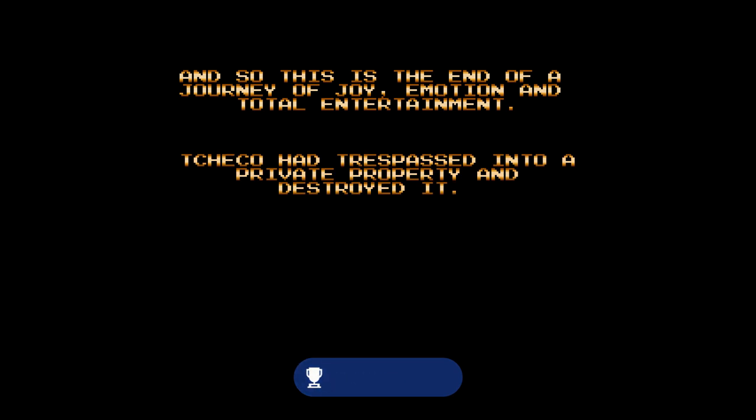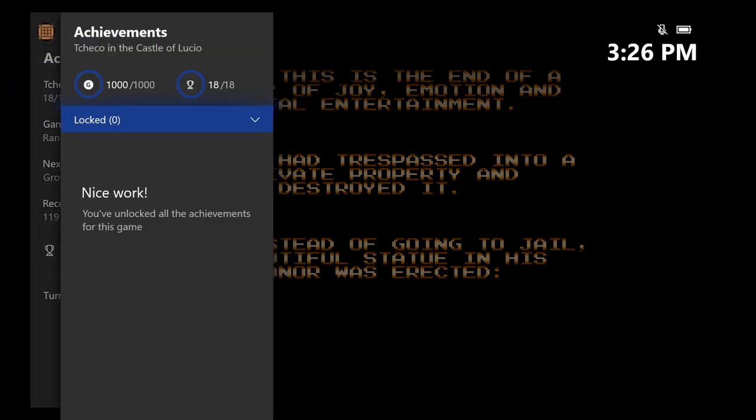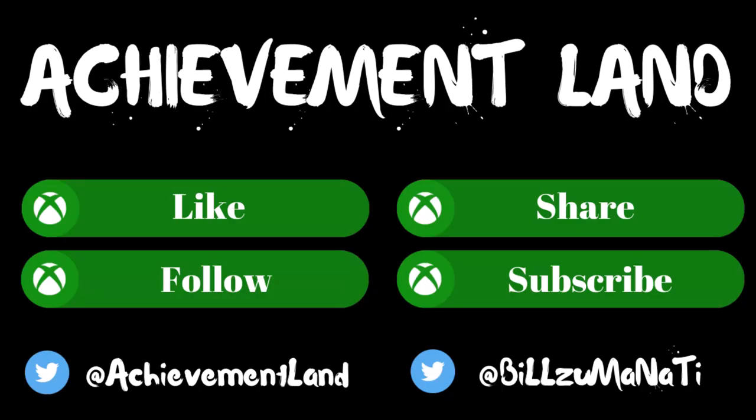That's it guys — that's the full walkthrough for this game. It's out now for only $5, a very easy, quick, cheap game. Thanks for watching. Leave a like if this helped you, and I'll catch you next time here at Achievement Land.